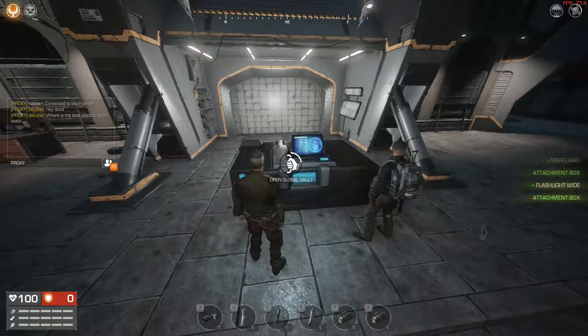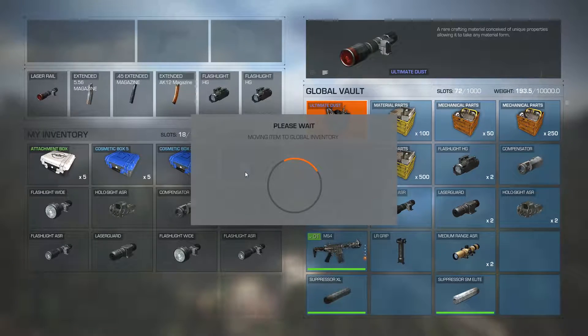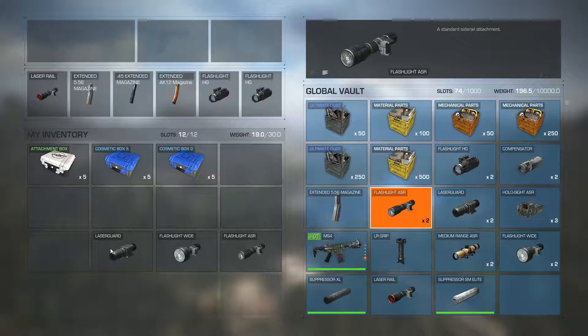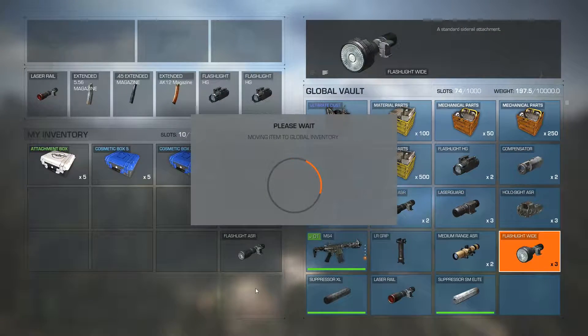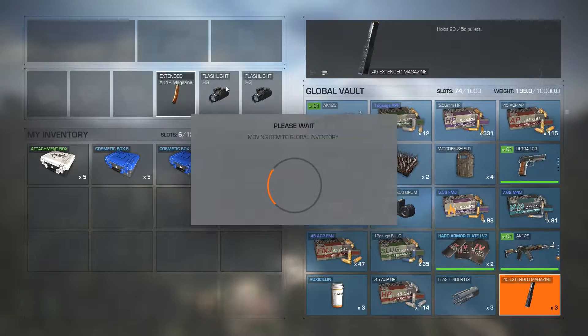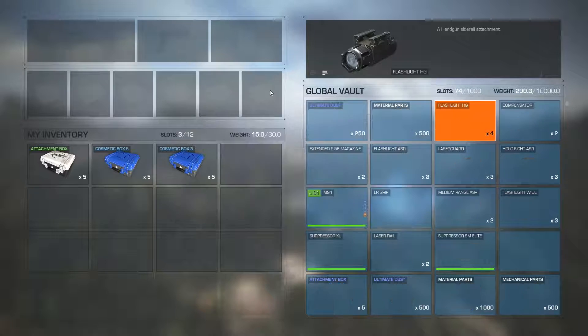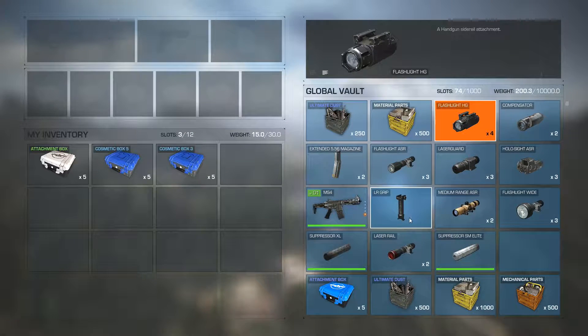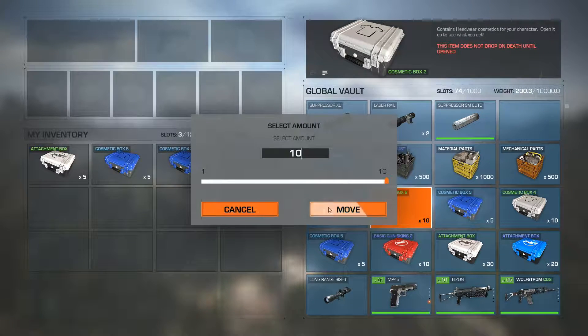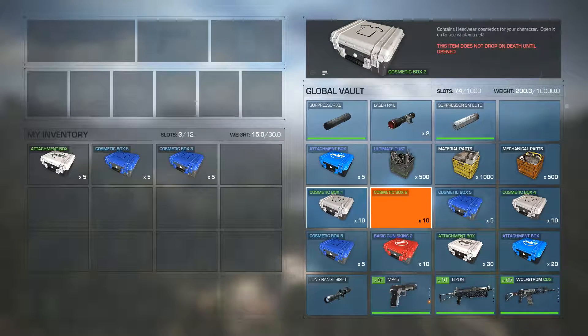We nearly did it again - dropped stuff on the ground. It would be good if you could open these crates from within your stash area. Okay, 15 load - let's get some more crates in here. Another cosmetic box - can't do that one, it's too big. Can't do that one either. They're disappearing on me. Let's open all these ones first and then move on.